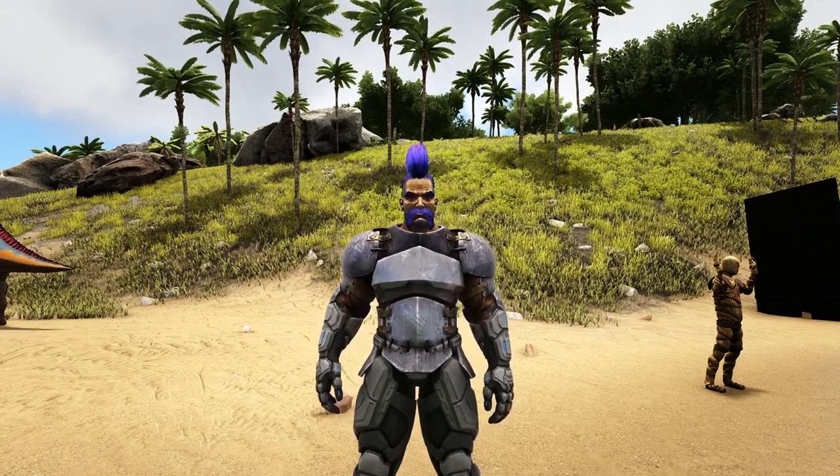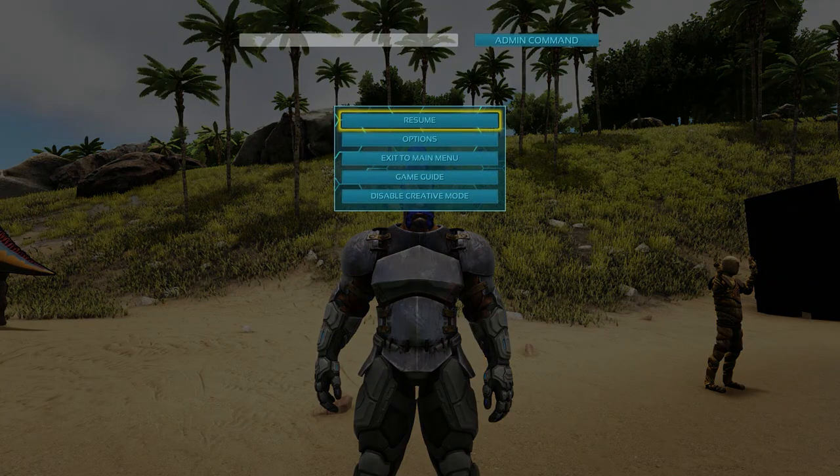You're going to press your start button. If you're on PlayStation or Xbox, go to the pause menu. To get the console box up, on Xbox press LB, RB, X, and Y all at the same time and this box should pop up. On PlayStation, it's L1, R1, Square, and Triangle all at the same time. If you're on PC, just press Tab while in the game.